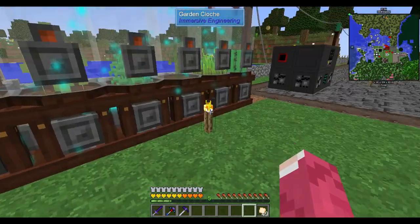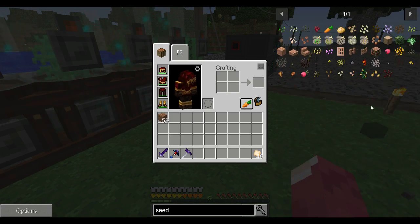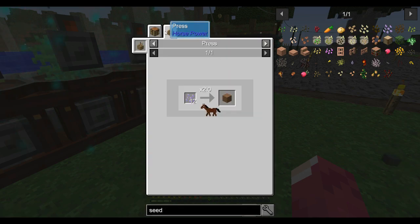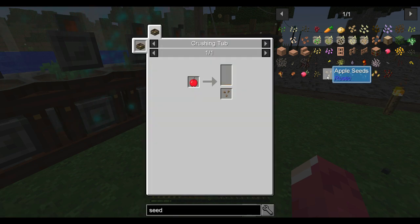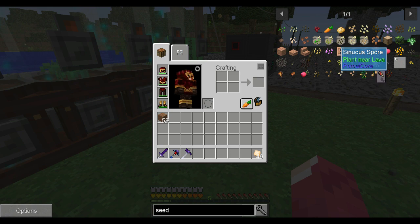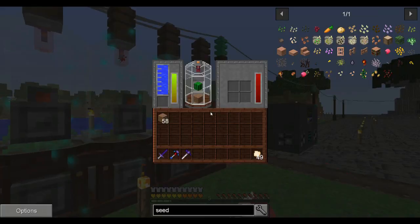In terms of seeds, let's take a look. We have flax from Actual Additions which will make cotton for sure, grape and apple. In terms of food we're definitely gonna need a couple of those so we are producing.